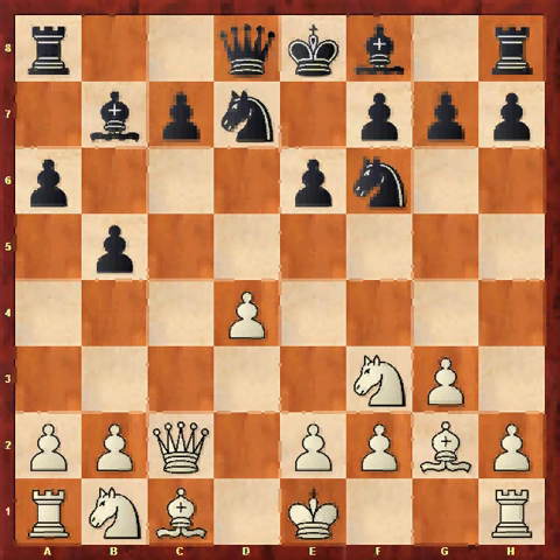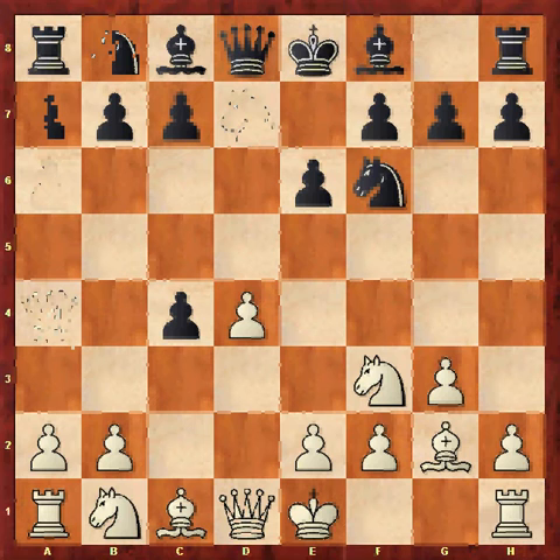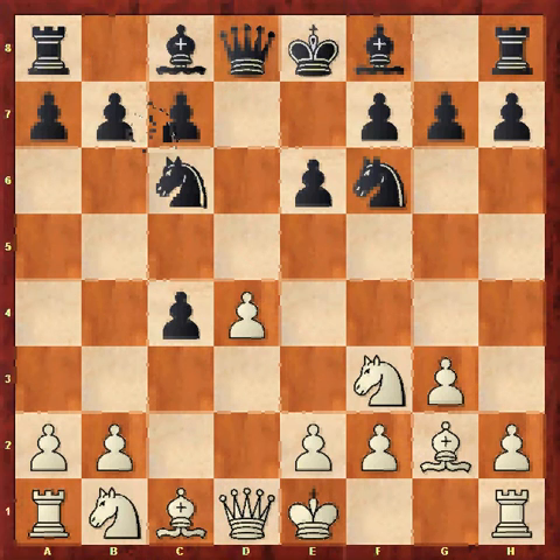So I chose the one other move that doesn't allow Ne5: Nc6. I like this move because it develops a piece, attacks d4 — so there's a bit of pressure there — cuts out Ne5, and it is still just a little bit tricky for white to prove any advantage.